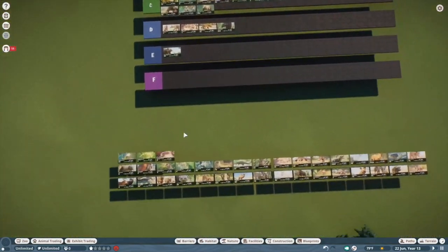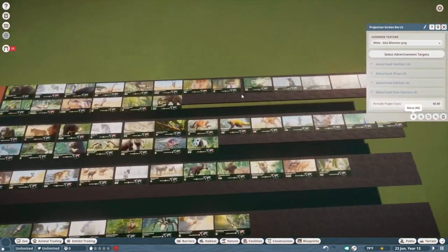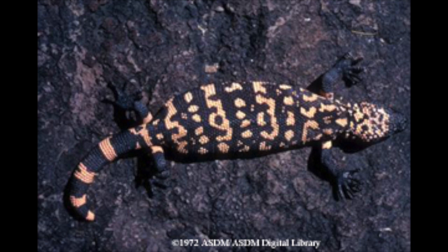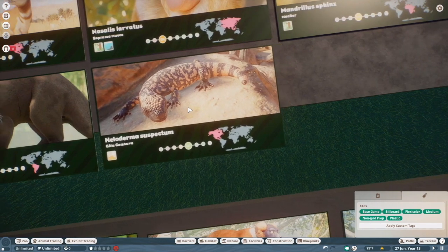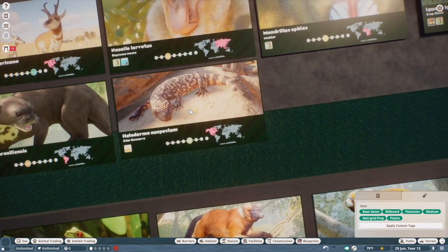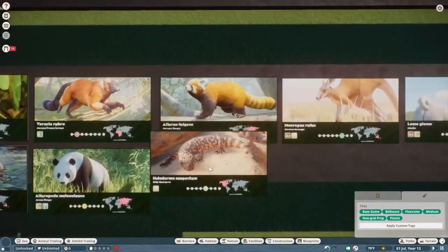Gila monster — that's probably another S tier. Well, hmm. I feel like they can get chubbier than this, especially in their tails — that's where they store their fat. And they also climb in their exhibits, which they don't really do in real life — they're more or less ground dwellers. For those reasons we'll probably put them in A, because I still really love a good Gila monster.